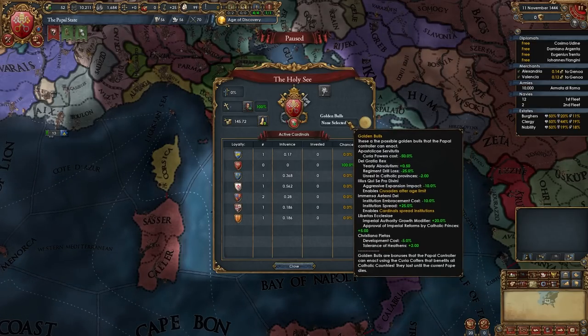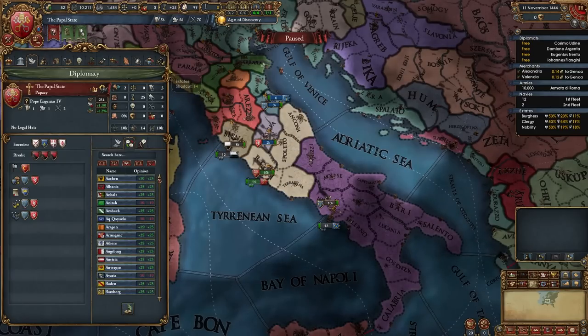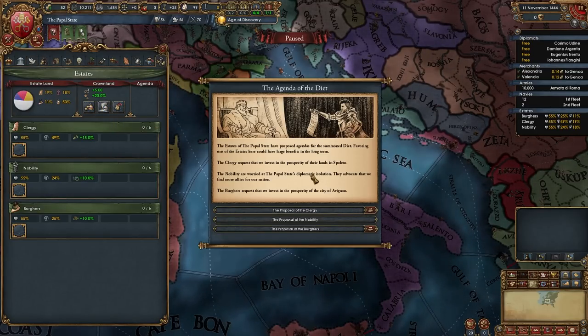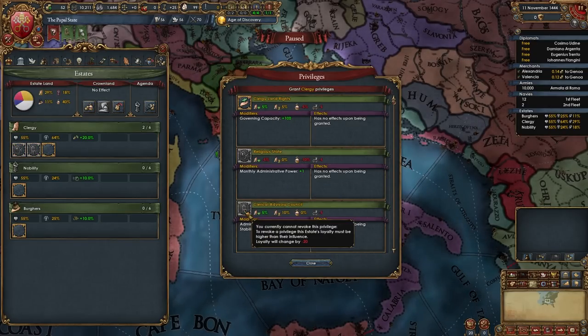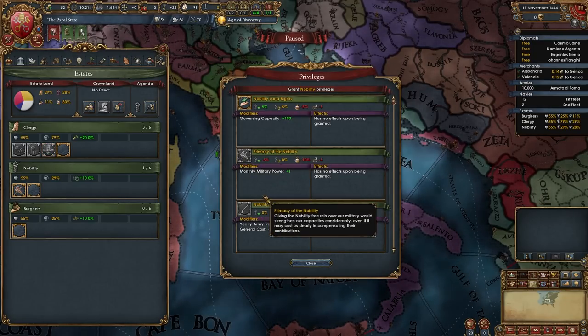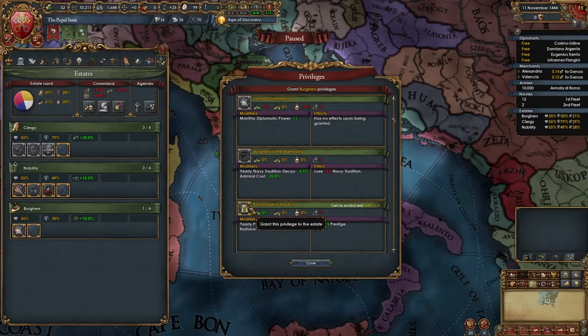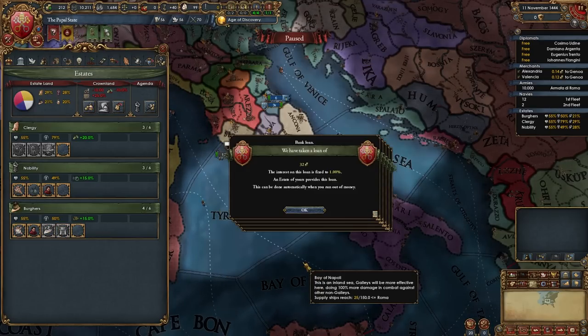We'll only be selecting a Golden Bull after the Renaissance spawns because we want it to spread through Cardinals. So the first thing we're going to do is go into our estates and summon the Diet. Give the Clergy Religious State, Clerical Advisory Council, and Religious Diplomats. Give the Nobles Primacy of the Nobility, Increased Levies, and Aristocratic Councilors. Give the Burgers Land of Commerce, Patronage of the Arts, Commercial Advisory Board, and Indebted to the Burgers.